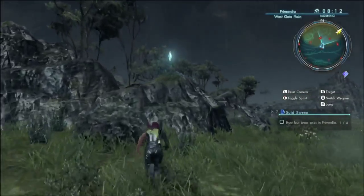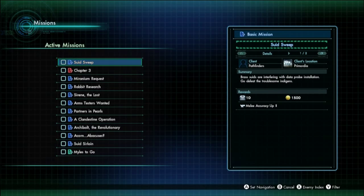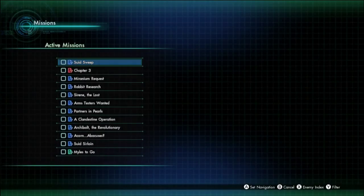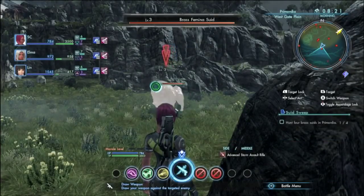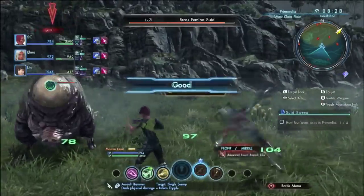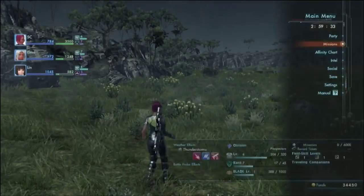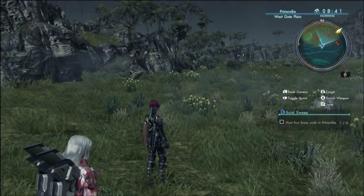I'm not sure why I had to kill that guy - maybe it was a quest. Missions. Oh yeah. Sweet sweep - kill four. I guess there have to be specific ones though, the aggressive ones I'm guessing. Hunt for brass suites. But he's one too - let's try if this counts too. Nope, that doesn't count. So there has to be specific ones.